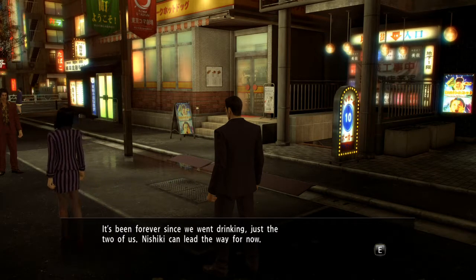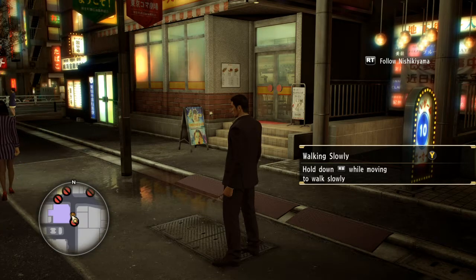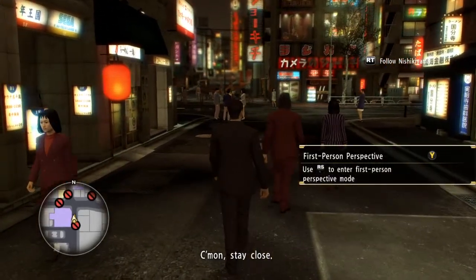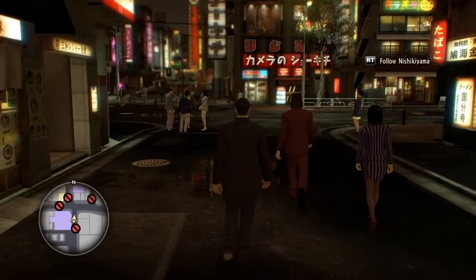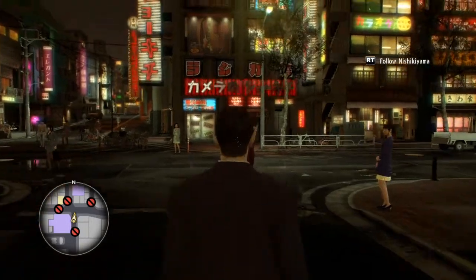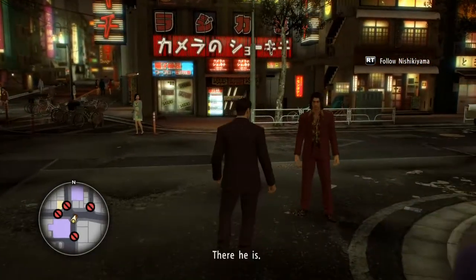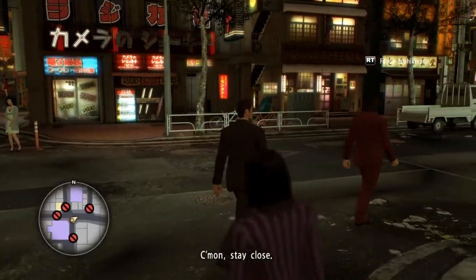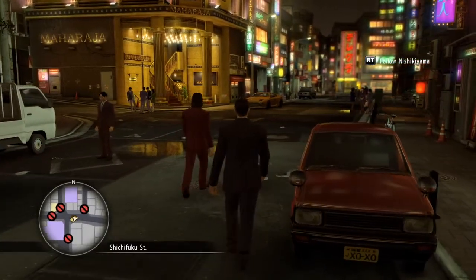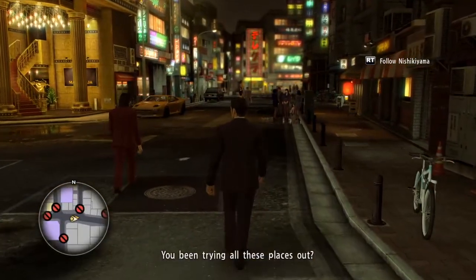It's been forever since we've been drinking, just the two of us. Nishki can lead the way for now. There's a tip: hold the right button while moving to walk slowly. Okay, I'm walking slowly. This is the first-person mode. I'm staying close — come on. You could walk faster, mate.